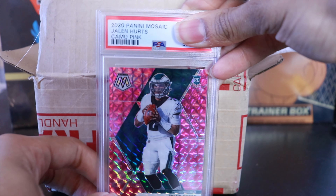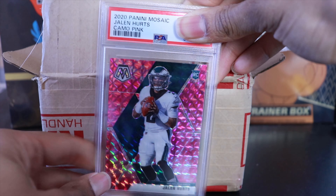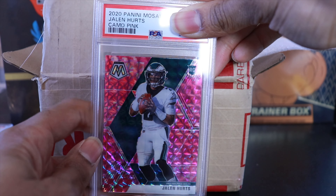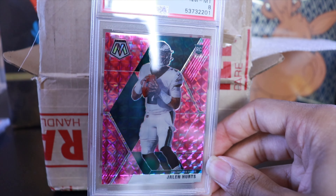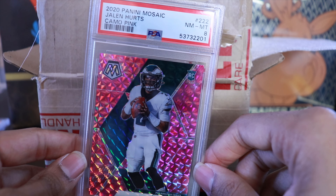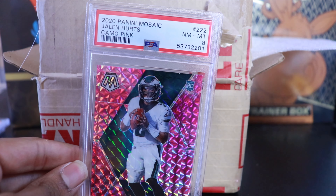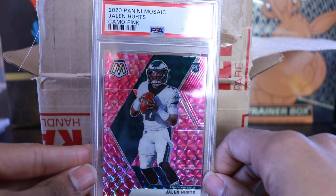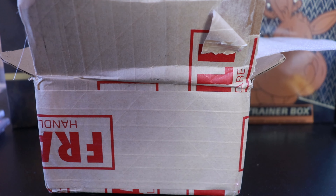Next up we have Jalen Hurts, another camo pink — I think these might all be Mosaic, actually. Mosaic was one of my favorite lines last year, I really like the cards. Jalen Hurts comes back with an 8, which stings for a pack-fresh card. I think I got most of these pack fresh, though there may be one card from the secondary market.